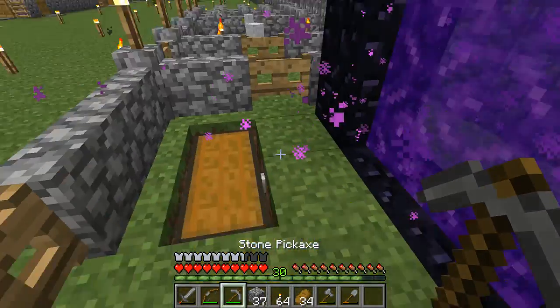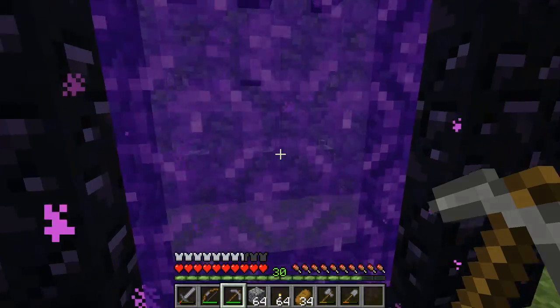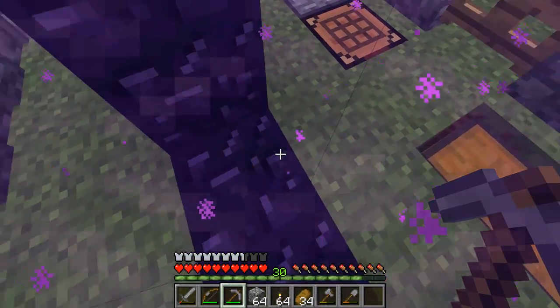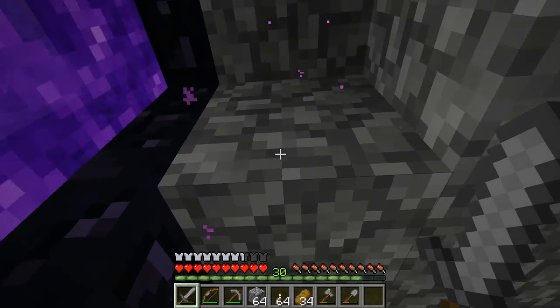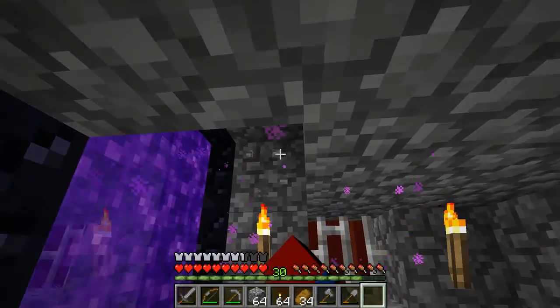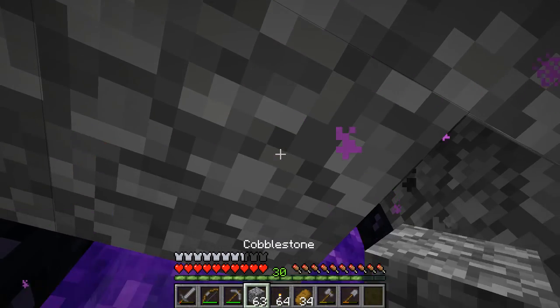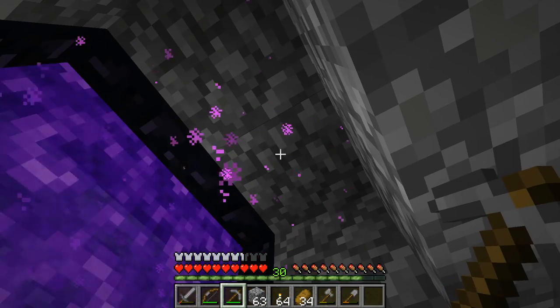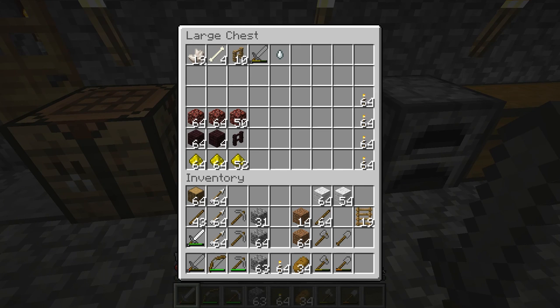I have not actually explored the nether fortress or collected anything from it — I kind of just tunneled up to it. I also mined out two blocks up here because when I was spawning in the nether portal I would get half a heart of suffocation damage from solid blocks. I decided to break them and apparently there were blocks up there anyway, so that was a good decision. I also have a ghast tear here and have crafted a ton of torches.